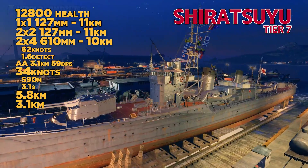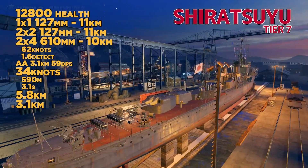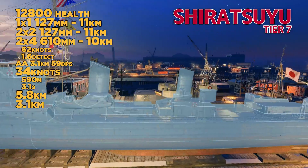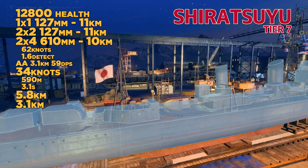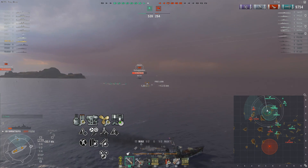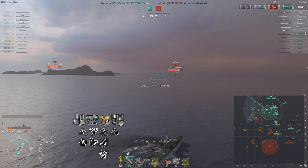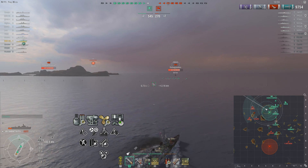At tier 7 again, we have the Shiratsuyu. This has 2x4 torpedoes, so you drop one launcher for a bit more torpedoes per launch. I prefer the 3x3 versus the 2x4. The gun system drops one gun, so you only have 5 versus 6. It's a little slow, AA is average at best, concealment is fantastic, and health is very average. This ship underwent some changes recently with the torpedo reload booster — that's part of the reason why I wanted to stop at these early tiers to talk about it.